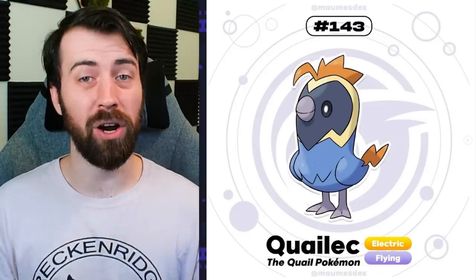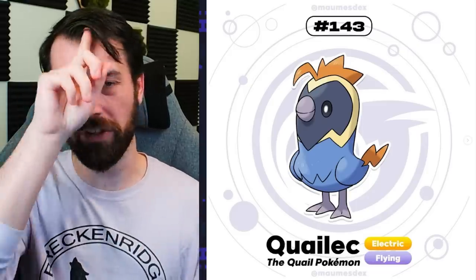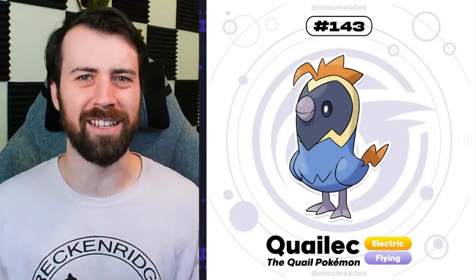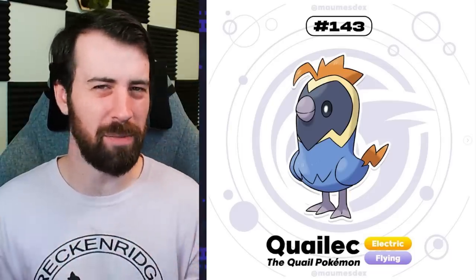Next up, we have our route one bird, which is Qualic. Making a little quail electric type with the thing coming out of its head being a lightning bolt shape is so great. It's one of those things when you see it, you're like, oh yeah, that really makes sense - why didn't I think of that? Its coloration kind of gives me like a mask of some sort, almost like a superhero. Maybe that's where it's going.